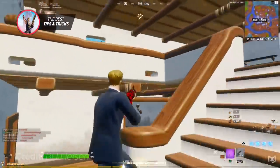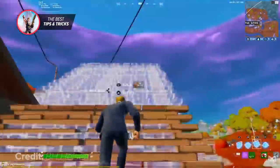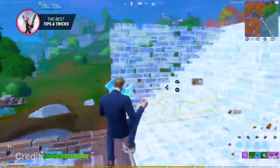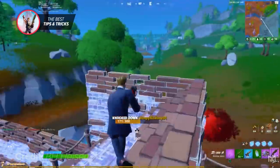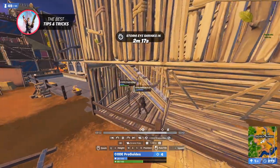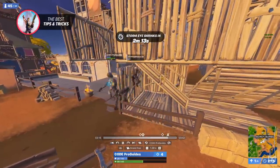After training your aim in a creative map, hop onto some arena solos and push up against every single player that you see. Aim training maps are well and good, but they're nothing compared to realistic scenarios actually in a game. You'll automatically notice what you're doing better and what costs you in fights. Every time you lose a fight, look back at it in your replays, and if it was because you missed your shots, then you'll know exactly what you need to train next.